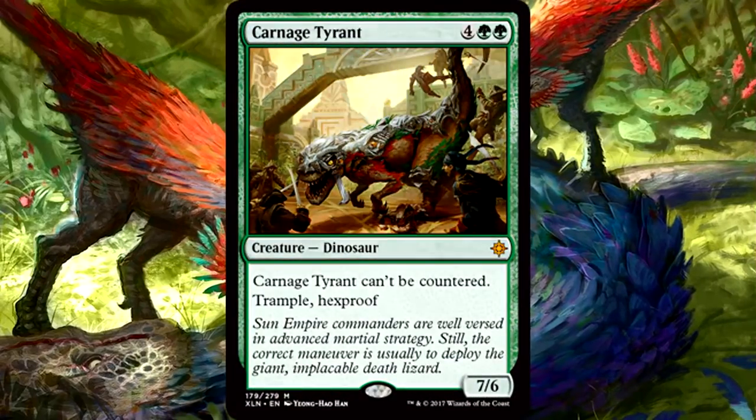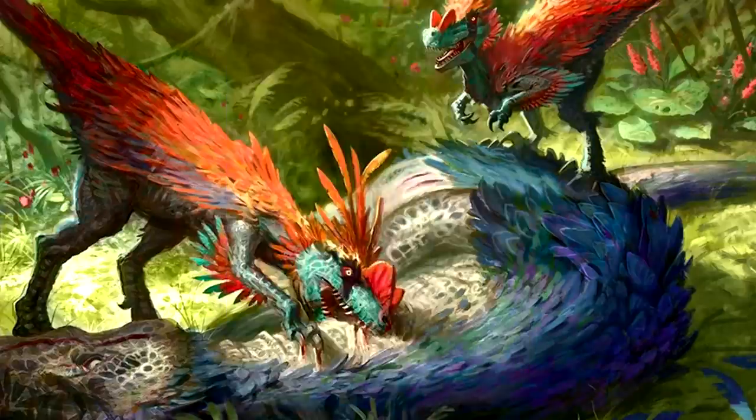Carnage Tyrant is 4 of anything and 2 green for a 7/6 dinosaur with trample and hexproof, and it can't be countered. Besides a board wipe of some kind, this Tyrant is just never gonna die. 6 mana for a 7/6 isn't even that bad, and it comes with two incredibly relevant keywords and protection from counter shenanigans. Simple card, sure, but Carnage Tyrant is an absolute beating. It'll just win limited games by itself, and I can easily see this in standard as a reward in a ramp deck or a mid-range strategy that includes green. Worthy of the mythic tag for sure.